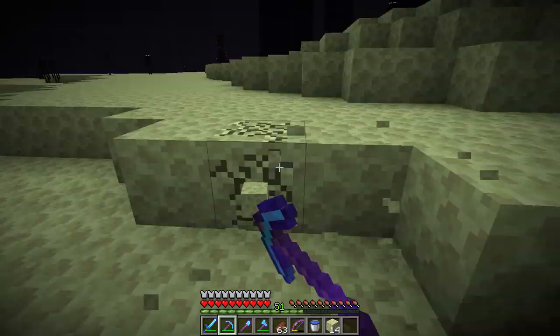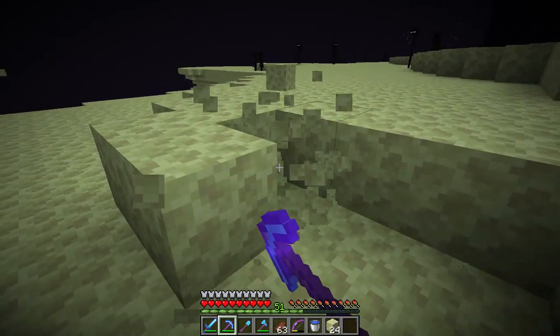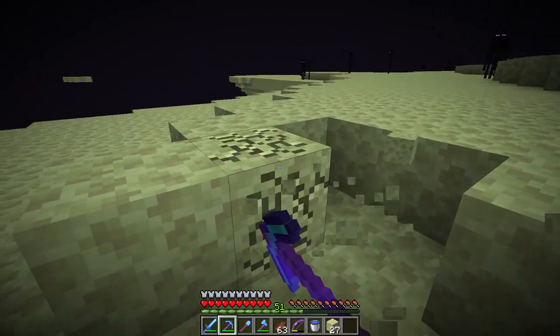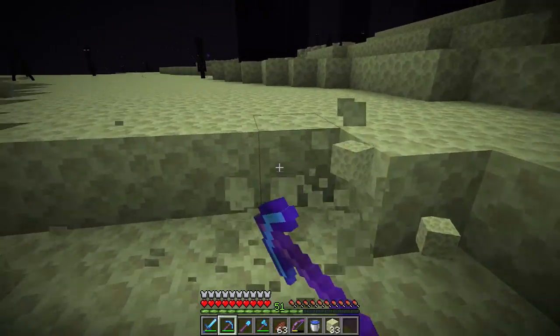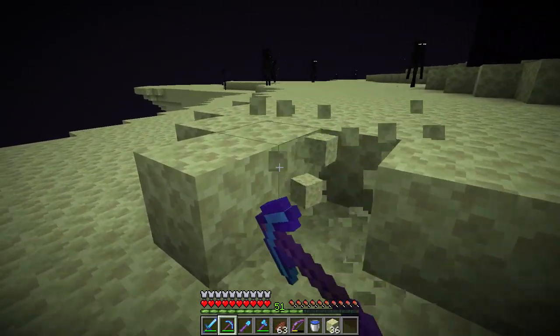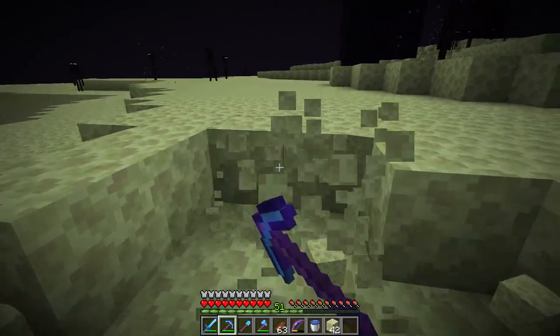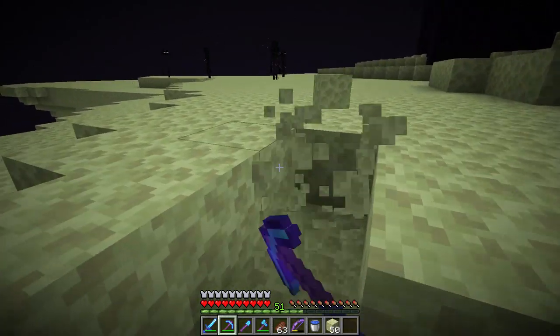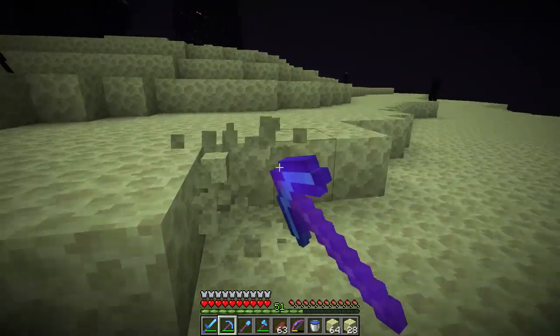We actually forgot an ender pearl, but thankfully endermen live here so getting an ender pearl or two shouldn't be very difficult. We'll start by digging up some end stone — I want to save the blocks I brought with me for the exploration part. I don't know how long we're going to have to explore. The rule of today's trip: because we don't have a bunch of supplies, and more importantly we don't have a pair of wings yet.